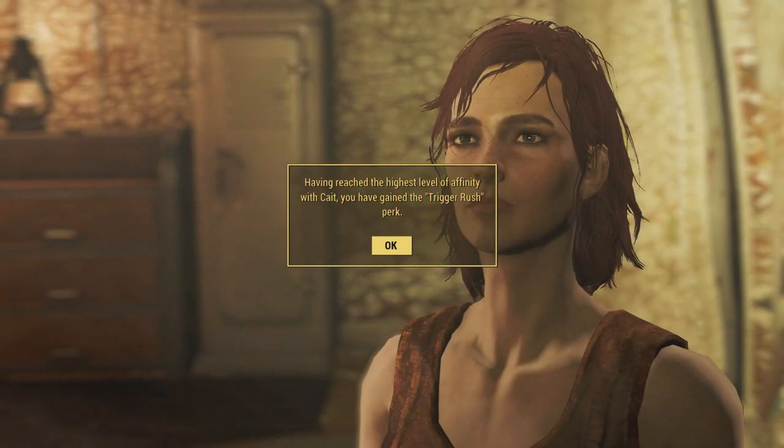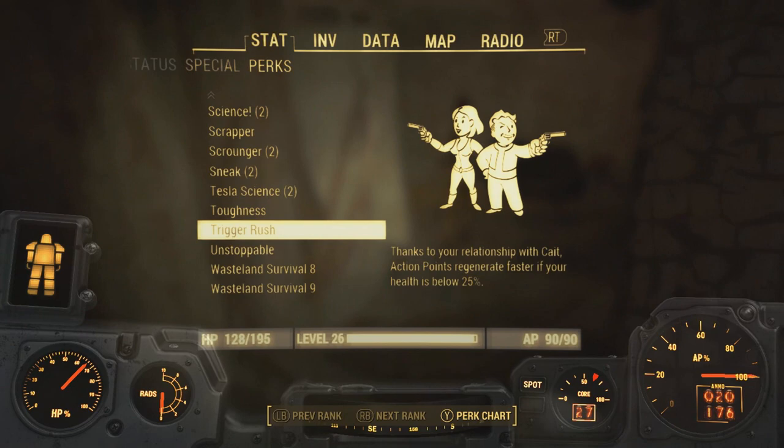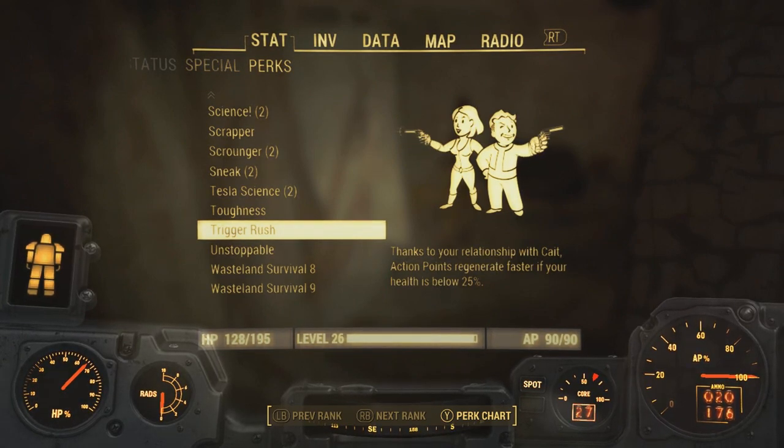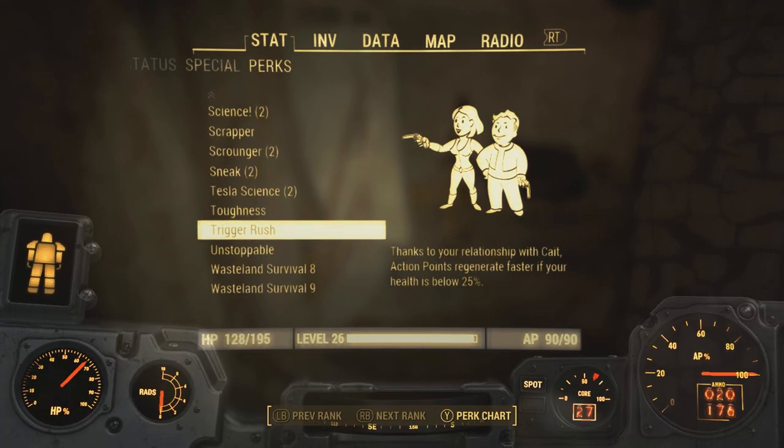As for the perk Kate gives you: when your health is below 25%, your action points regenerate. Mind you, these perks stay with you even after you dismiss Kate, so it's worth investing your time in these companions.